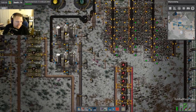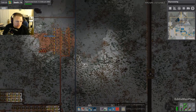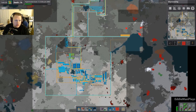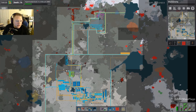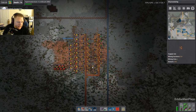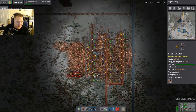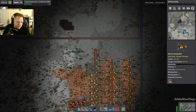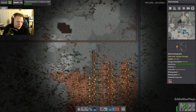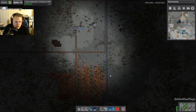As long as you can power it, it doesn't really matter how it looks — doesn't have to be efficient. That biter base — we're not going to be able to kill it without lasers. The benefit now is that we'll have a buffer, because we're starting smelting now and we haven't researched oil yet. We'll have a bus buffer of iron and copper plates for batteries and sulfur.